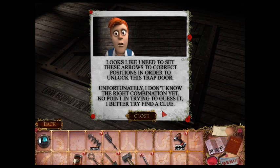Looks like I need to set this arrow to the correct position in order to unlock this trapdoor. Unfortunately, I don't know the right combination yet. No point in trying to guess it — I better try to find a clue.